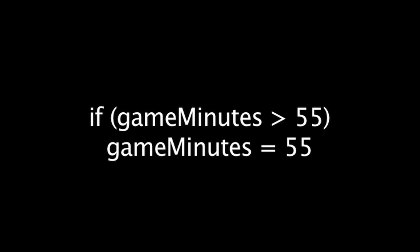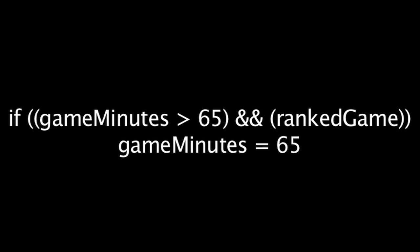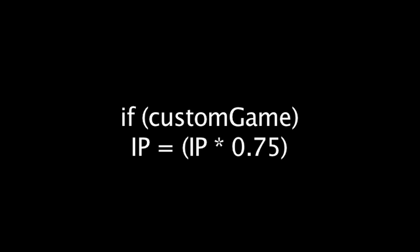Also, if the amount of minutes is greater than 55 in a normal game, the game minute's value will set itself equal to 55. If the amount of minutes is greater than 65 in a ranked game, the game minute's value will set itself equal to 65. If one is playing a custom game, the end result from this whole equation will be multiplied by 0.75.